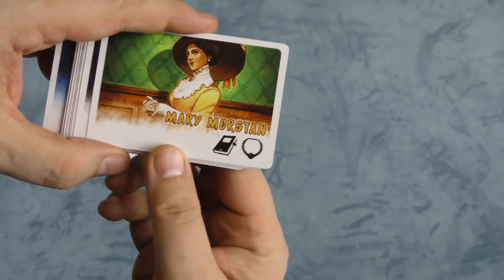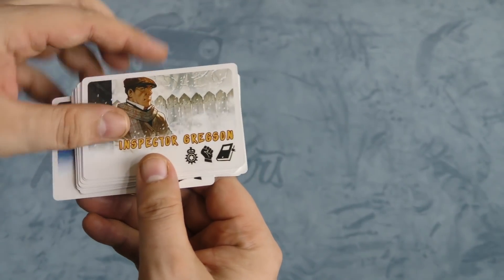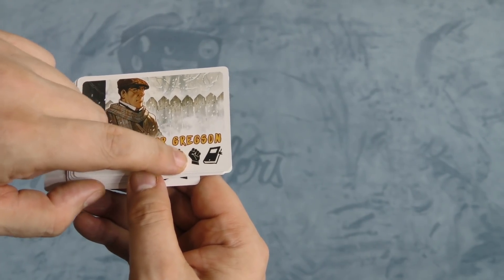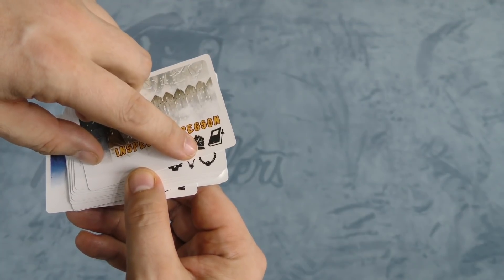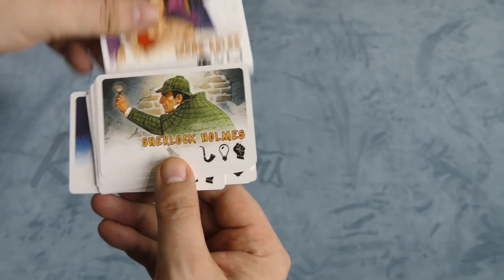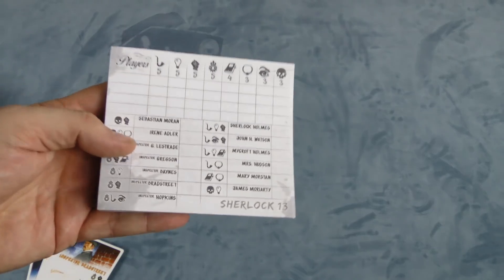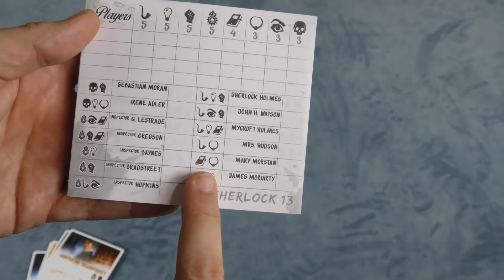So this game just has 13 suspects in it. Each suspect has a name and some characteristics with them. You can see Inspector Gregson here has a badge, the fist icon, and the book. Each of them is going to have a different number of icons — two to three icons.